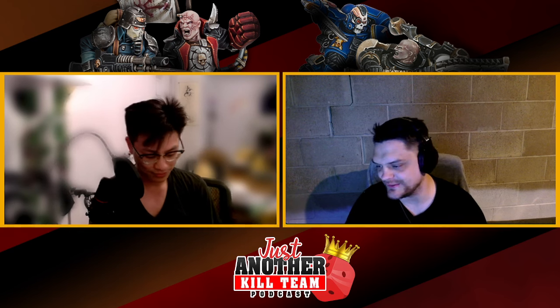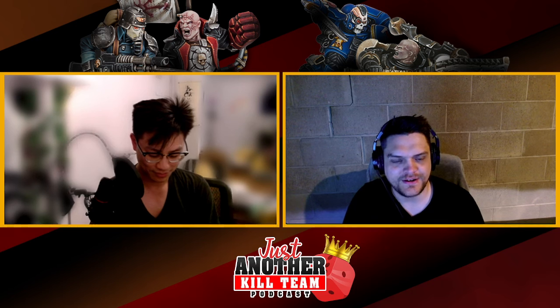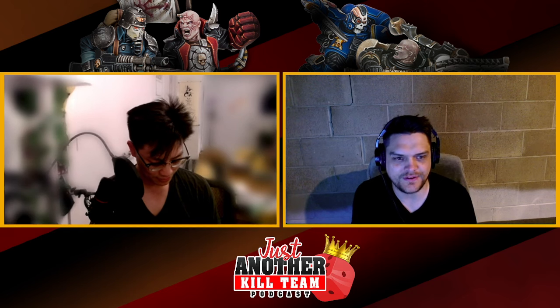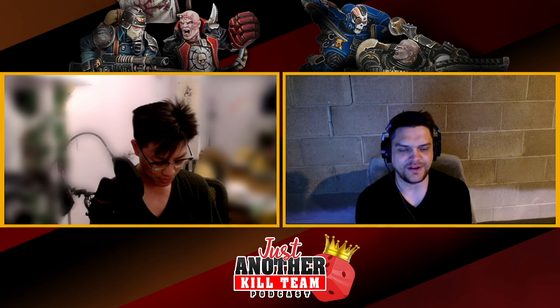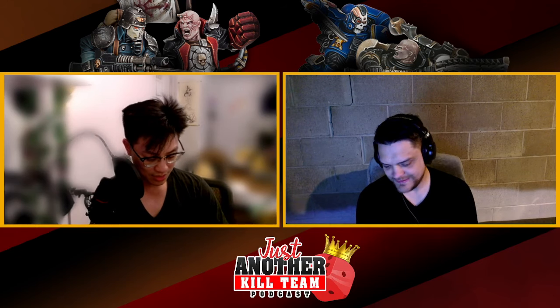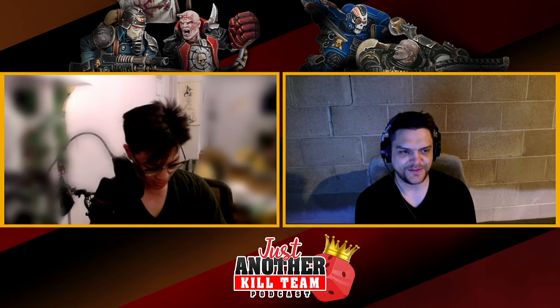I was going for a splinter cell vibe. I didn't bring them down here and the lighting's not great anyway — they're super dark. I did some dry brushing of Dawnstone, then a little bit of dry brushing of Castellan Green, then dampened it with some black and brown wash, then highlighting super bright green and metallics. I think yours came out pretty nice — it's super simple, super minimal, kind of just like they're lurking around in the dark.